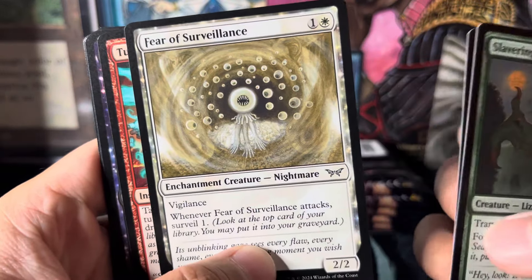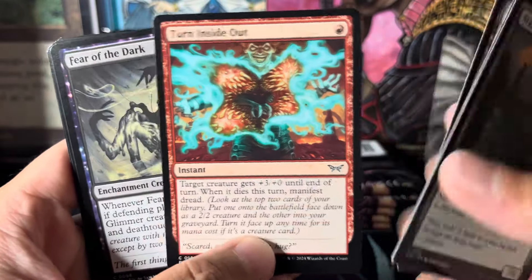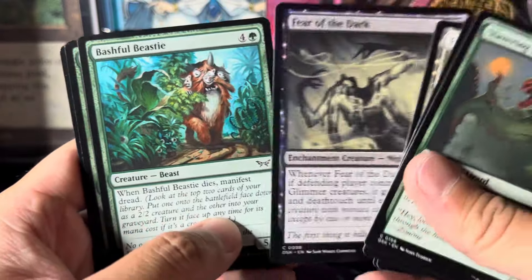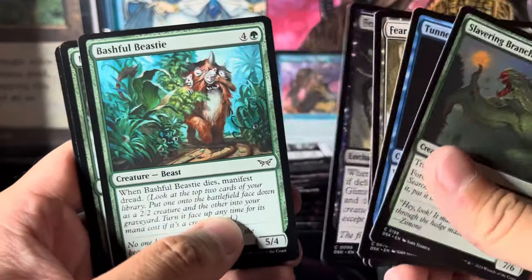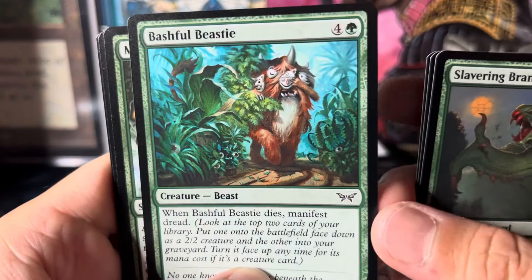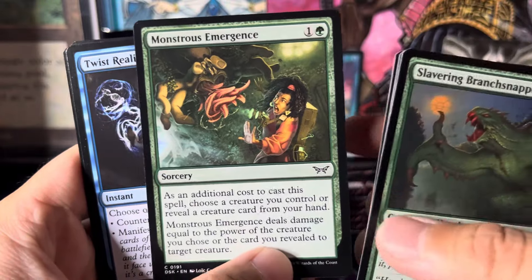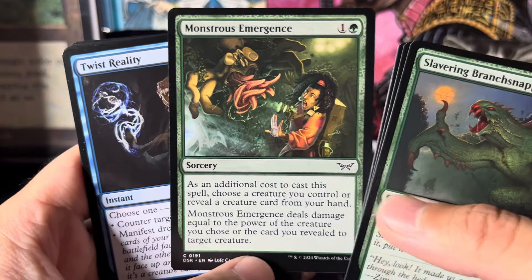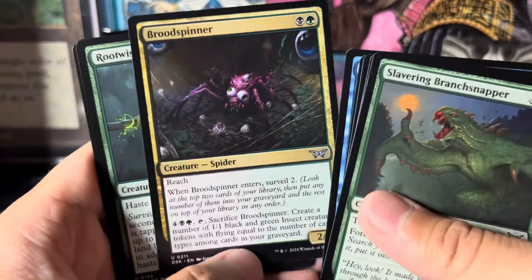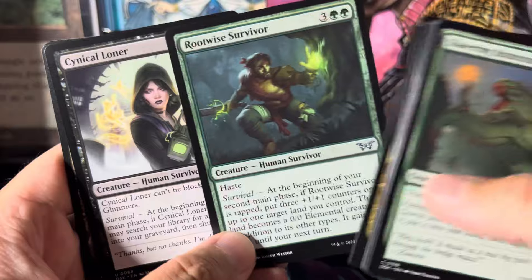Yep, that is a nightmare. It's my first look at this so it's gonna take a little bit. Wow, this artwork is crazy — I'm really digging this set six cards in. Got some nice beasties — bashful beastie! These are crazy looking creatures. I might build a standard deck or play some sealed.